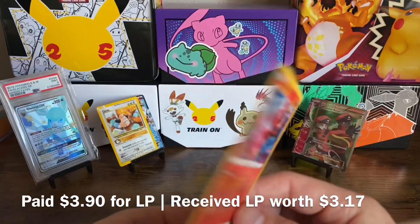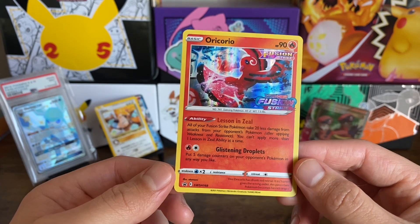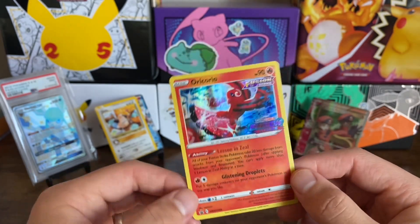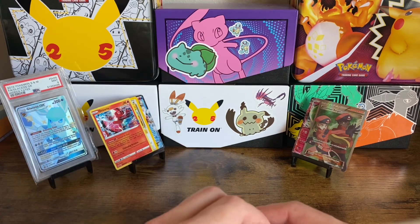There should be a good amount of cards within this video. The Oricorio from Fusion Strike — not bad. Saw some play at the pre-release event because you're kind of forced to use it, but I think it's one of the worst ones from that set.